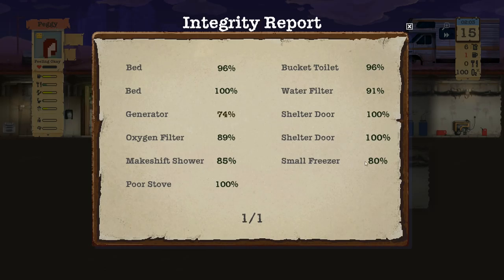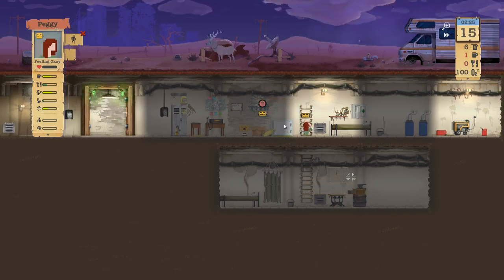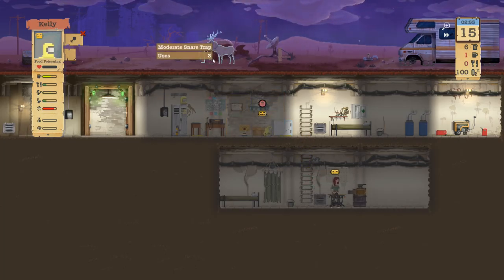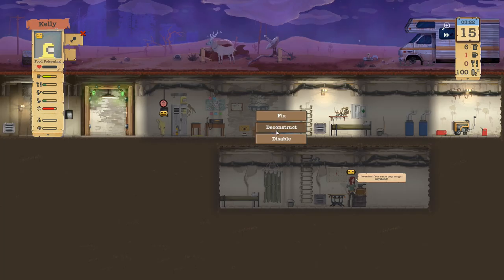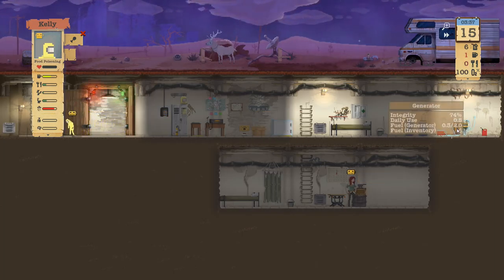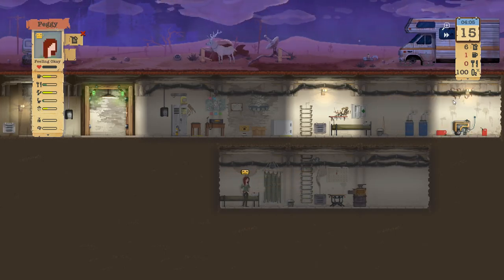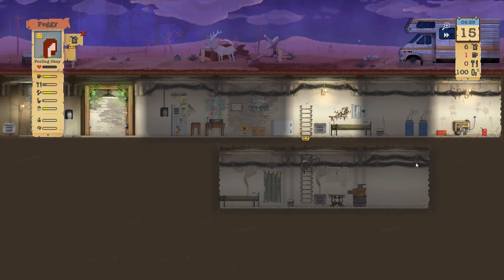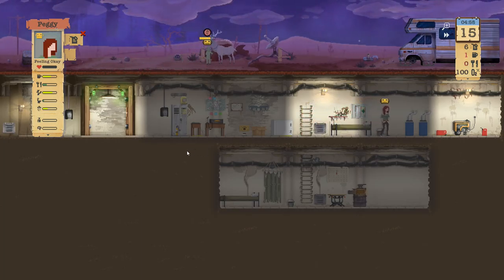Small freezer, bucket, all this stuff — poor stove, how do I use it? We got no meat in there. Kelly, can you go up there and harvest that deer please? Oh, maybe that's why — maybe I didn't have any meat in there to begin with. We're about to run out of fuel, so we need to add fuel there. Sorry deer, but it's time to go meet your maker.